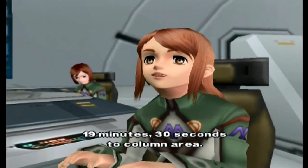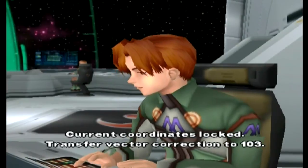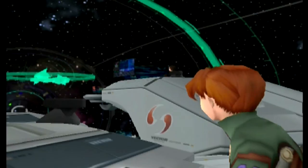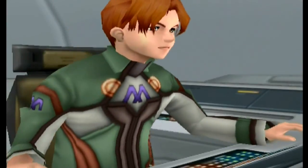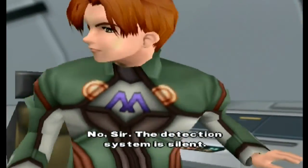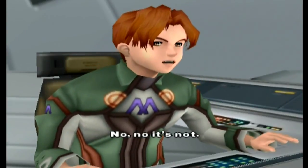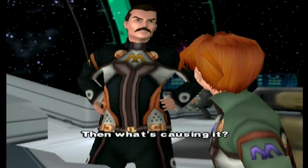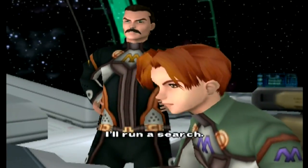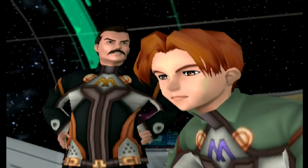Now exiting the asteroid field — excellent. Prepare to gate jump. All ships entering approach: 19 minutes, 30 seconds to Columna area. Pulse received, current coordinates locked — transfer vector correction to 103, target: Athens Columna. Then an alert goes off. 'Captain, a warning signal — yellow alert.' 'Can't be. Is it them?' 'No sir, the detection system is silent.' Nothing on either side — it's not an error. 'What's going on?' 'I don't think an external source is causing this warning signal.' 'What then? Something inside?' 'I'll run a search. I've pinpointed the anomaly — it's inside the ship, sector three.'